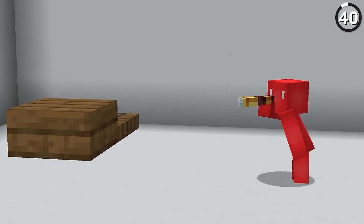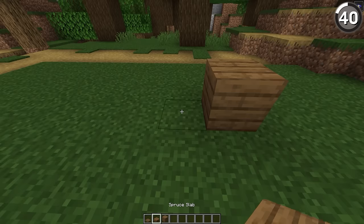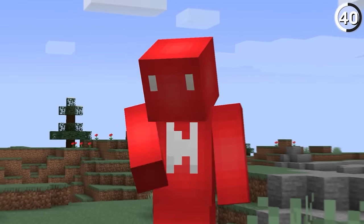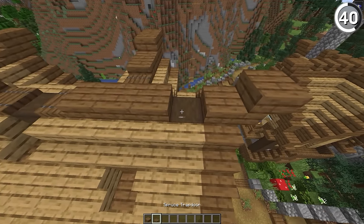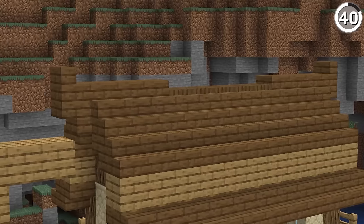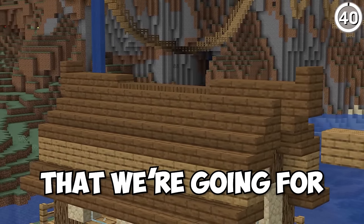If you place a trapdoor next to a slab, the hitbox is laid out in such a way that a trapdoor almost looks like a half slab — or a quarter slab, I guess. With that logic, if we place our spruce trapdoors next to our spruce half slabs, we get an extra gradual way to detail our builds. And from a distance, I think this really sells the illusion that we're going for.